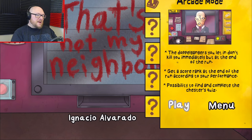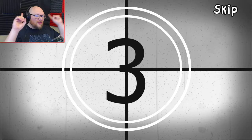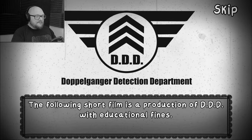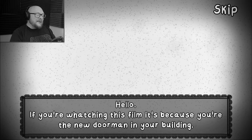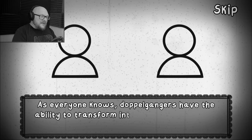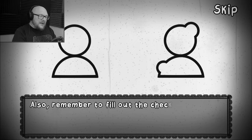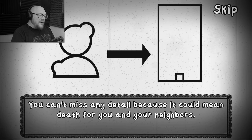Okay, there's a movie. We have to watch this because it is very important that we get our job correct. The following short film is a production of DDD with Educational Fines. Hello! If you're watching this film, it's because you're the new doorman in your building. Your job is to determine whether the person who wants to enter the building is a doppelganger. This is the structure of your office - now we are going to explain how it works.